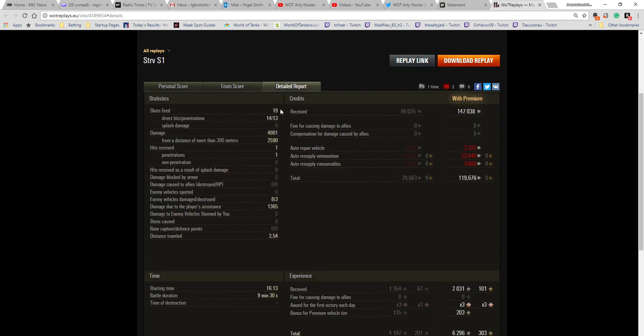Looking at the detail report: he fired 19 rounds, got 14 direct hits, 13 penetrations — one round didn't go through, likely the one that only tracked the T95. He did 4,901 hit points of damage, of which 2,590 were at more than 300 meters. He received one hit — a penetration from the Object 430. He hit and damaged 8 enemies, killed 3 of them, and did 1,365 hit points of damage assistance. On a premium account, he earned a massive 147,038 credits. That's why the Stridsvagn S1 is such a popular TD to play — it can earn insane amounts of credits.